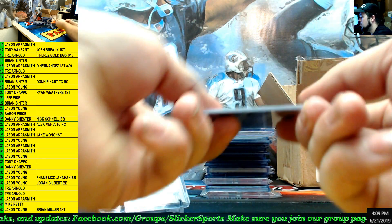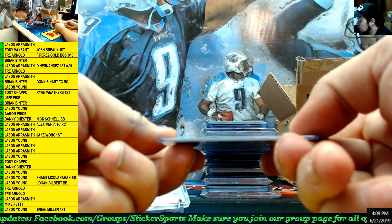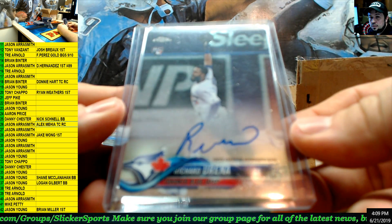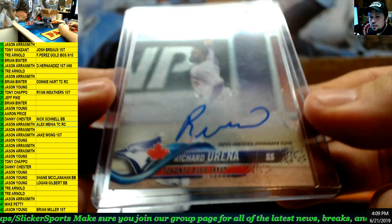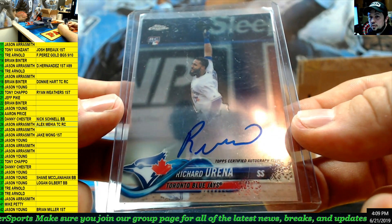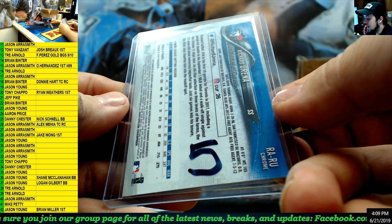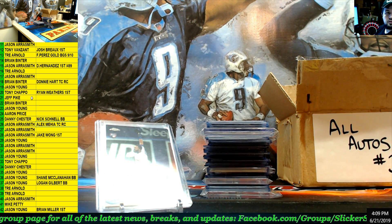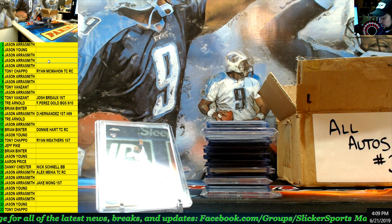Next up — we have a Topps Chrome rookie card auto for the Blue Jays. Richard Urania, number 5 — going to Jason Aerosmith.